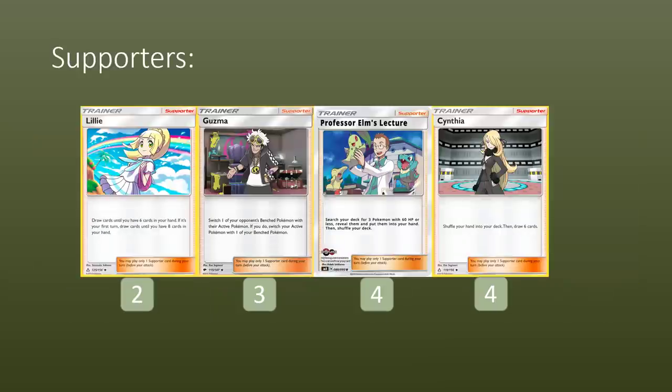Onto the supporters: two copies of Lillie alongside three copies of Guzma. Four Professor Elm's Lecture — the new supporter card that lets you search your deck for three Pokemon with 60 hit points or less, which is obviously amazing for your Hoppips, Natu, and Alolan Vulpix. So the four count is not only to use it on turn one but also turn two if you have the chance. And four copies of Cynthia for shuffle draw throughout the game. It is a little skimpy on the supporter line, but that's just the nature of the deck — we're using a lot of items to motor through as quickly as possible.